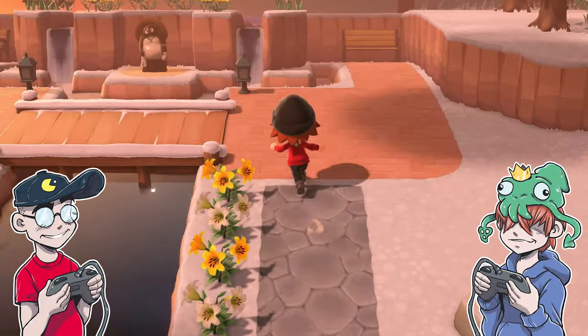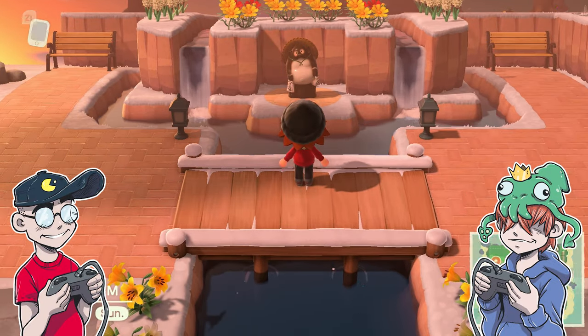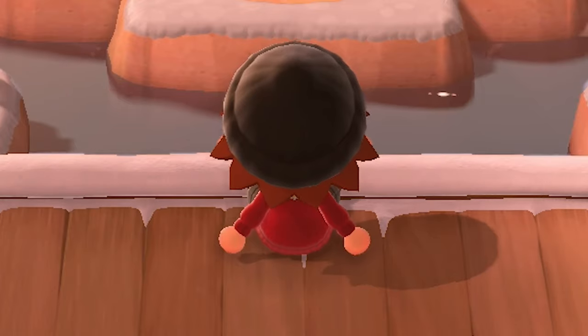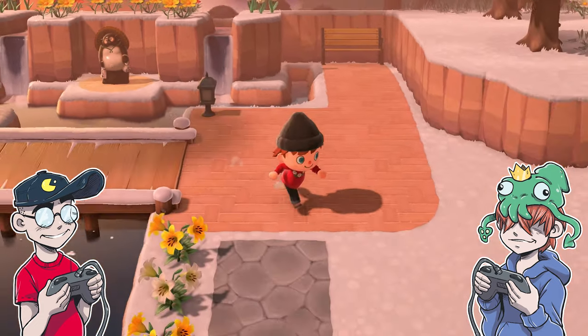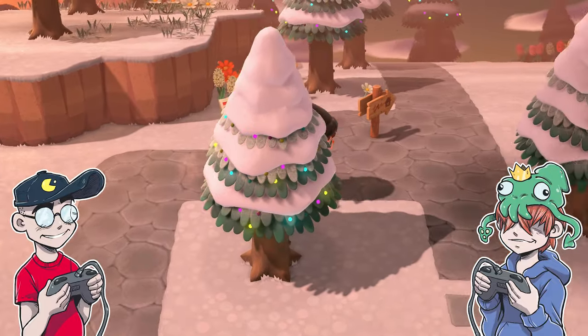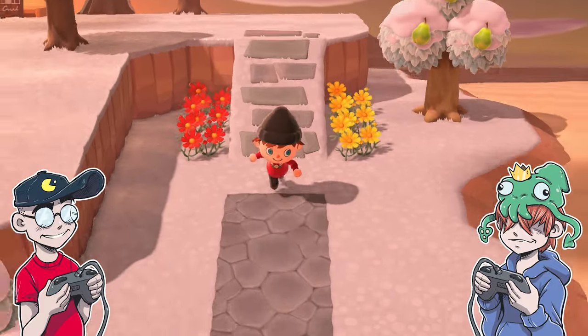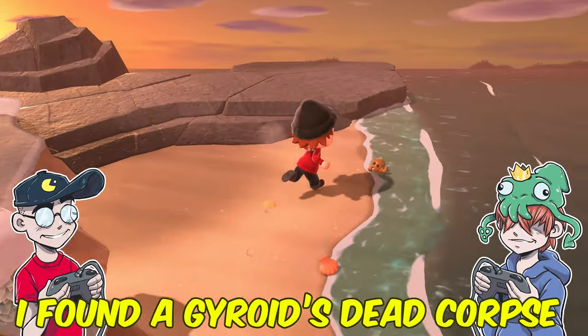All right. We saw Big Daddy Chubbs. We paid our respects, but he's not dead — he will live forever. Let's go find Chow. I'm so scared we're gonna — oh, maybe he drowned himself. Chow? Oh look, I found a gyroid's dead corpse. In my pants. Put a period between those two. Here he is. Here's Chow. What is he wearing on his face? Chow, turn around. Mask, because he's ugly.